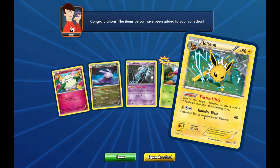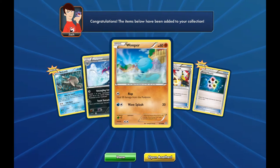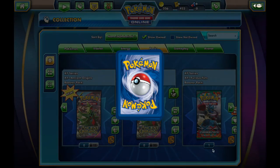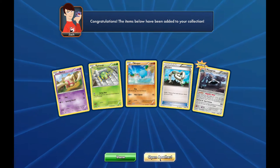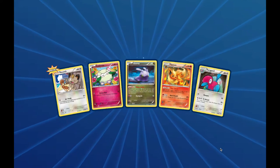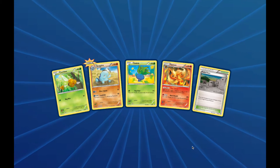A Jolteon holo rare. Come on, ultra rare or not — Energy Recycler. 22 packs left. Faded Town and a Regirock non-holo rare. Come on — non-holo rare. Oh no, I'm not getting any ultra rare pulls. A Metagross non-holo rare. You can't trade these packs that you redeem in the store, so you're kind of stuck with opening them and hoping you get good luck. I'm not getting any good luck on ultra rare pulls at all.